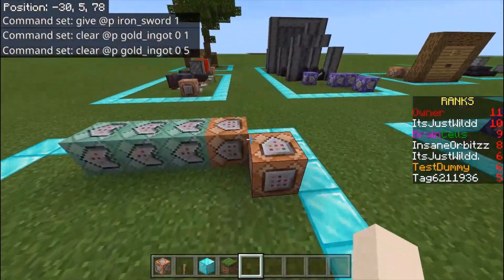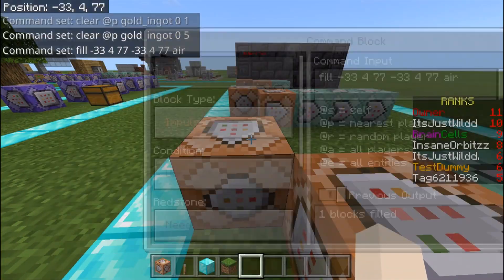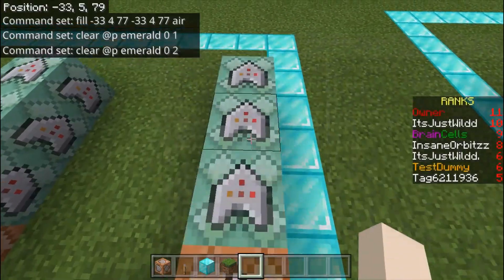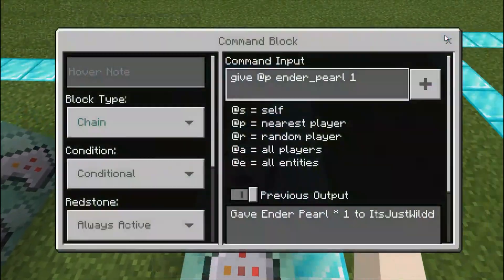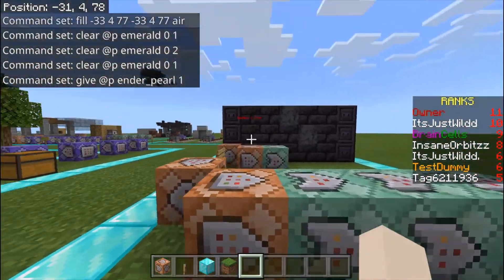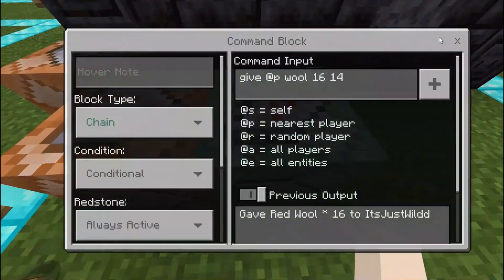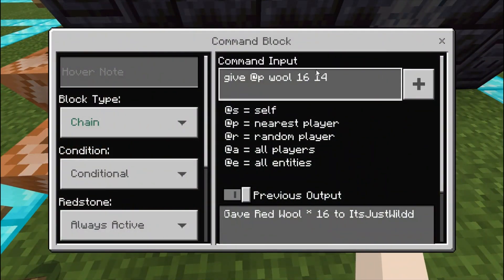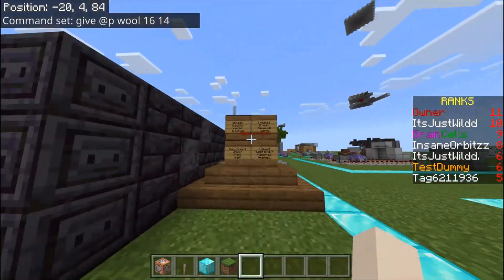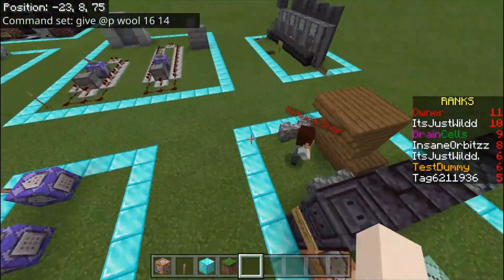Same with the ender pearl — fills the block with air, clears them of emeralds — two emeralds, then another — and then gives them an ender pearl. Same with wool, but the wool one I didn't make properly. You still want to clear one iron, two iron, one iron, and give them the wool with the data value. I give players wool 16 — that's 16 wool — with data value 14, which as I mentioned is red.